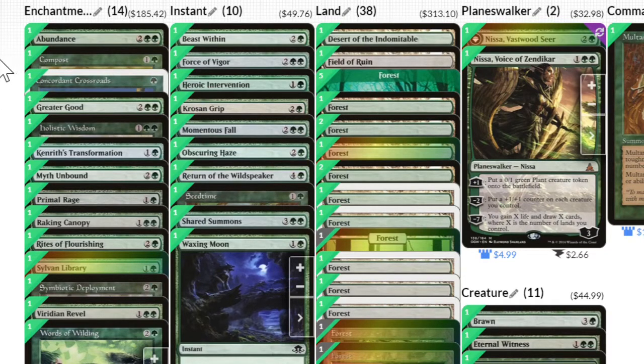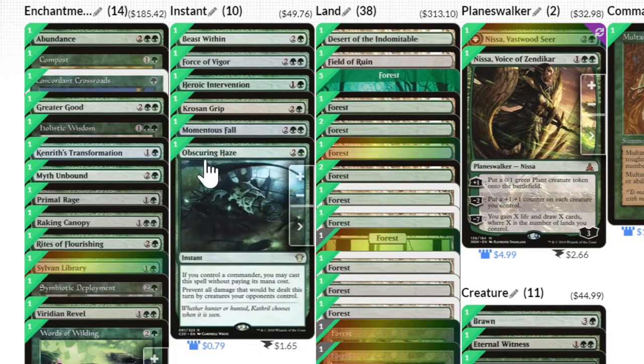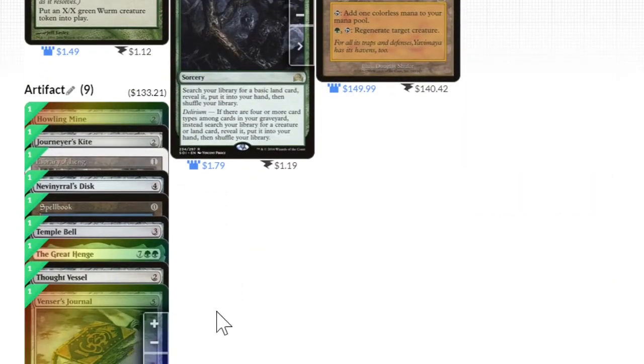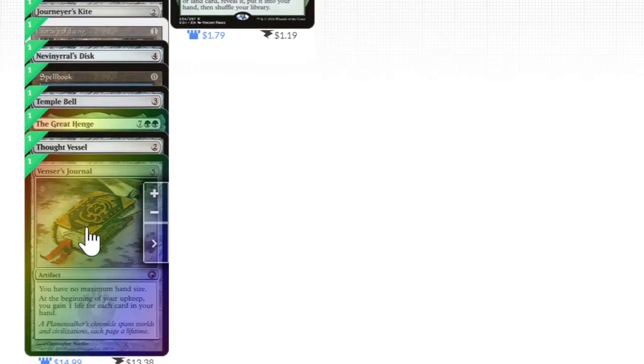A couple other important pieces in this deck: Fog, because I have very few creatures, so against go-wide strategies I need to stay alive long enough to not die. Life gain is a big deal in this deck for the same reason — my life gets pretty low before my game plan is online. Momentous Fall can gain me life, and Venser's Journal works for both the maximum hand size and the life gain plan.